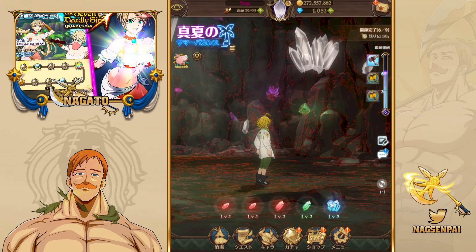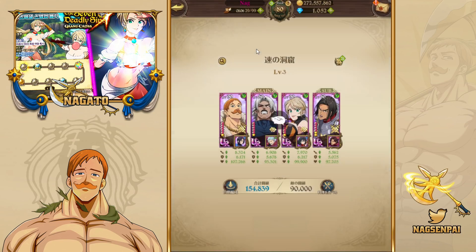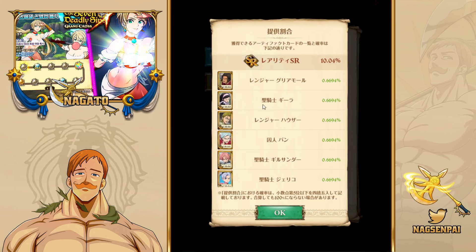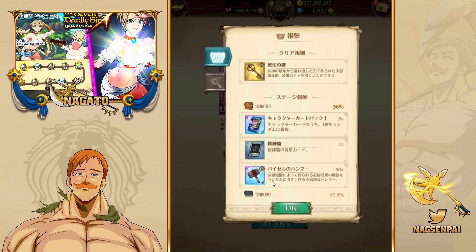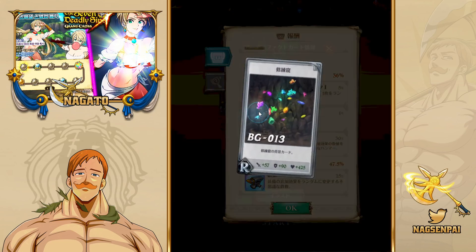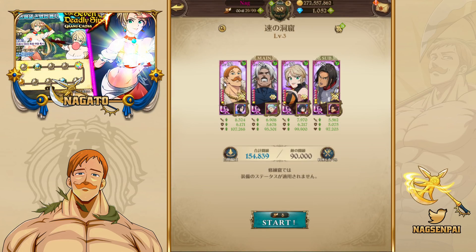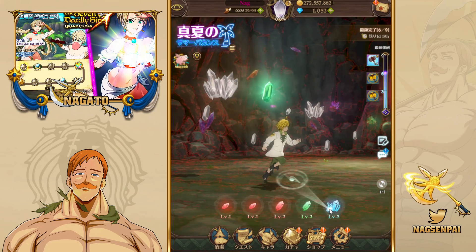On level three: there's a 36% chance of getting gold, 30% of getting a hammer, a 5% chance of getting a pack — which can contain these characters — and a 1% chance of getting a background. So it's only 5%, which means I don't know if I'll really get anything from this when I record the openings.